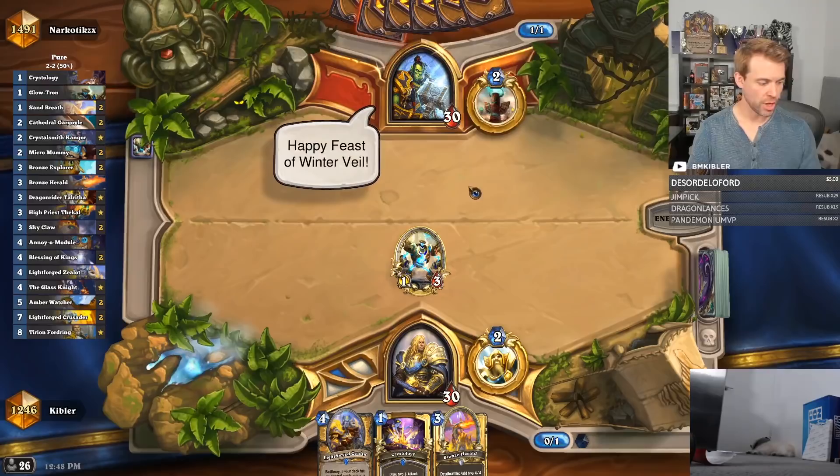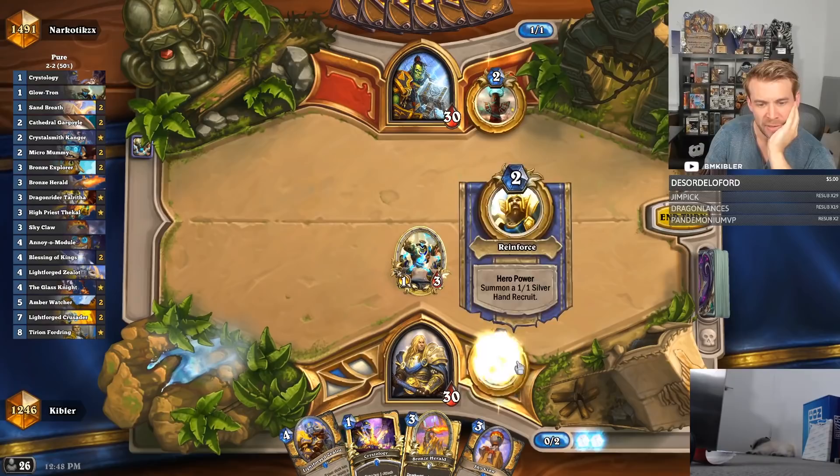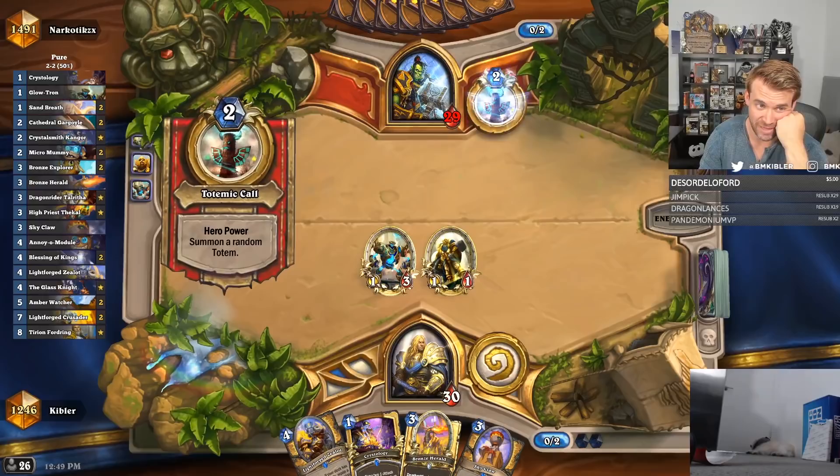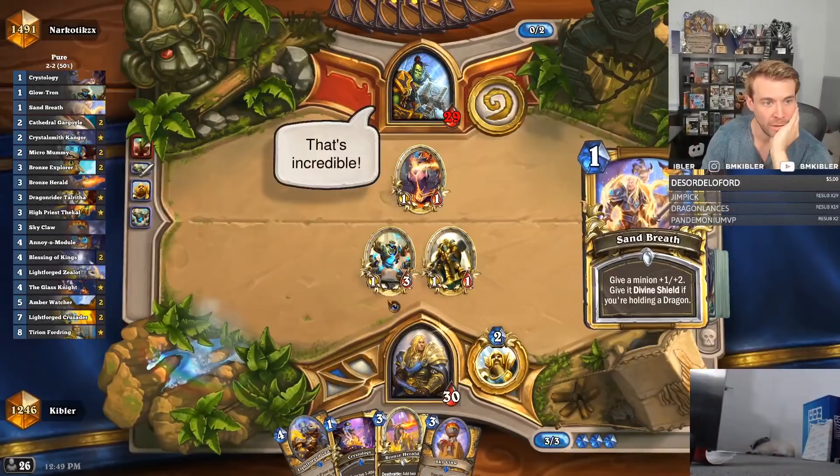Converting stored energy. I'm going to Hero Power, especially given that I have the Sky Claw. Sky Claw actually makes me want to play Sky Claw. If I Crystology here, the only thing I can actually play is the other Glowtron.